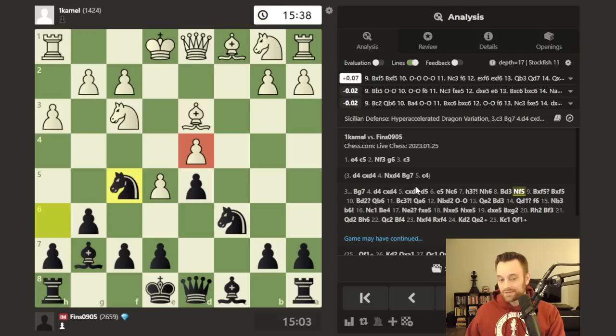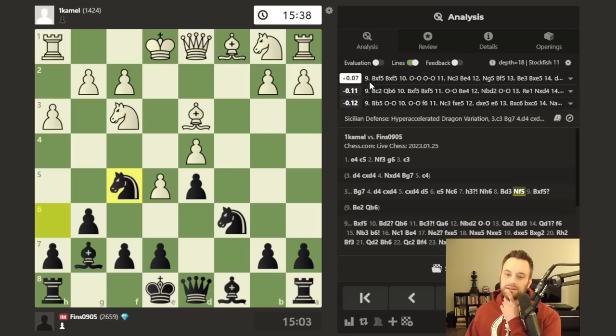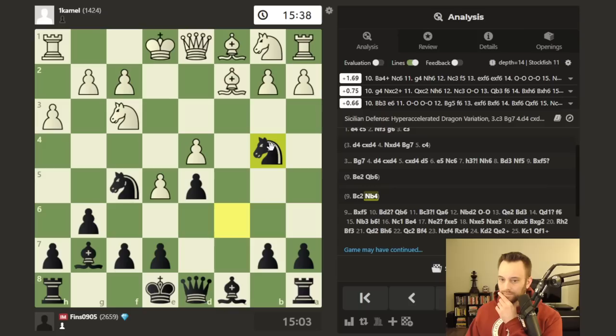It looks like here we have a real deviation from the master's database — Nc3 and Bb5 are usually played. It's funny because Bd3 looks pretty natural, but I can kind of see why that move isn't played so often. After this Nf5 reply, white does have issues on d4 pretty much straight away. You could move the bishop back to try to defend, but then I pounce with Qb6 — there are shades of the French defense here, black gets a lot of play against this pawn. White took — what would be the best move according to the engine? It does have Bxf5. If Bc2, I was thinking maybe Nb4 — perhaps a little ticky-tack. Ba4 check, Qb6 — yeah, Qb6, hard to argue with that.